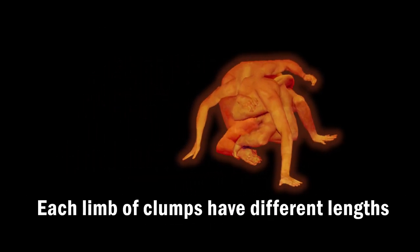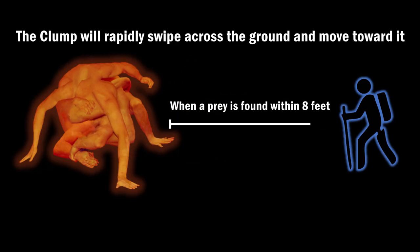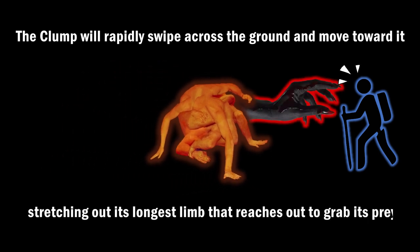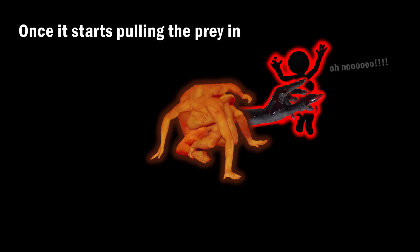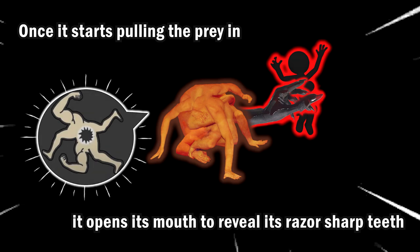Every clump has one longer limb than the others. When a target is found within 8 feet, a clump will rapidly swipe across the ground and move toward it, stretching out its longest limb to grab its prey. Once it starts pulling the prey in, it opens its mouth to reveal its razor-sharp teeth. At this point, you're screwed.